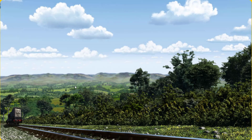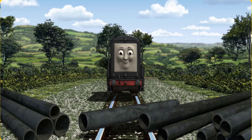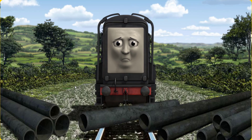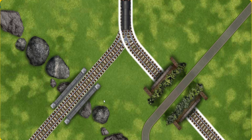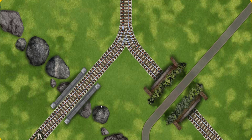Diesel went through the countryside. Suddenly, the tracks were blocked. Diesel had to stop. He needed to go a different way. Show Diesel the track that goes over the rocks. All clear!